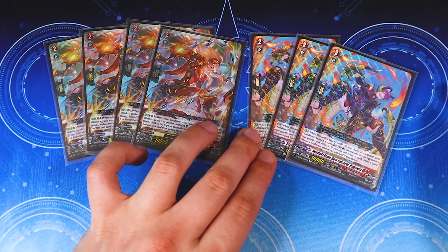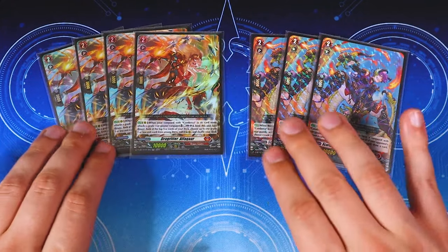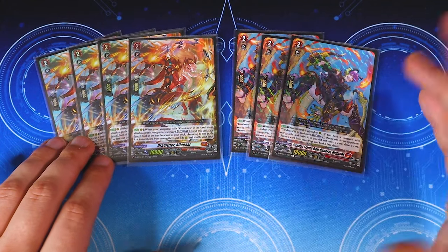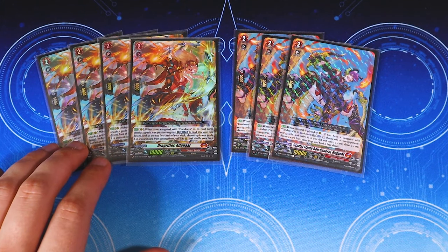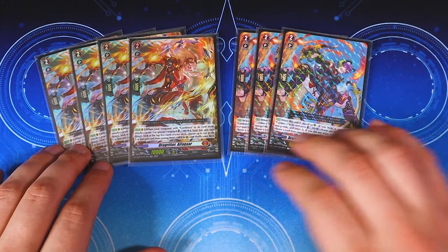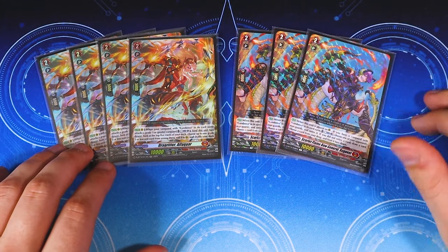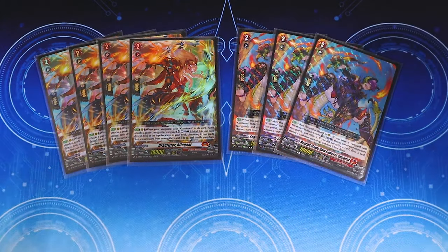Then lastly for grade twos, we've got three copies of Rugnant. It's very simple — on place, Counter Blast one, choose an opponent's rear guard and retire it. If you did not retire anything, you choose a card from your bind zone or drop zone, bind it, and draw a card. So anytime your opponent's board is empty, you're still drawing cards and binding stuff, which is easy. We basically dropped this down to make room for Brevaldin, which makes sense — it still compensates for the counter blast.